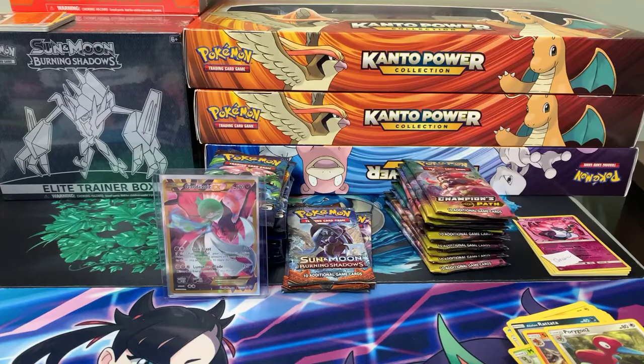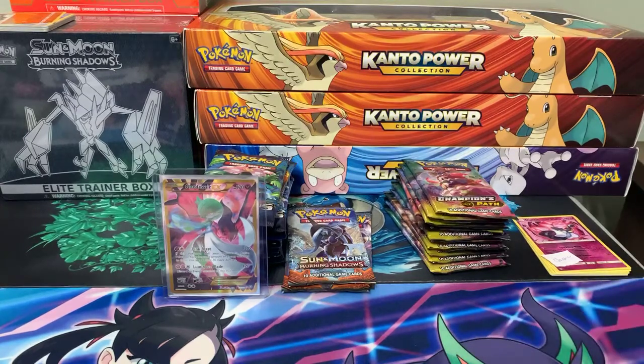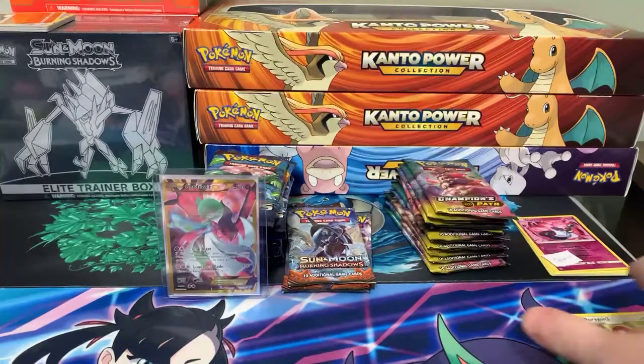Yeah, Burning Shadows I think is one of the hardest sets to pull from in those early Sun and Moon sets — I would say right up to Ultra Prism — rough hits.